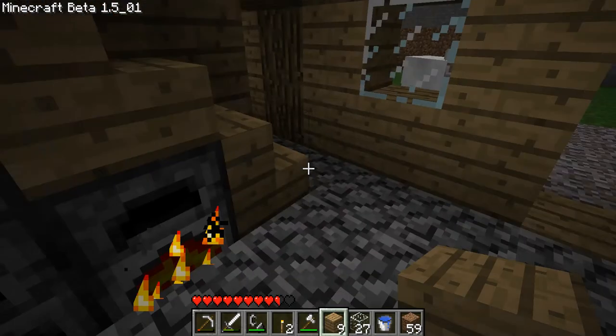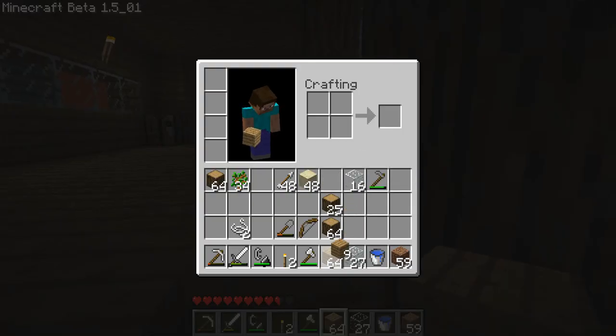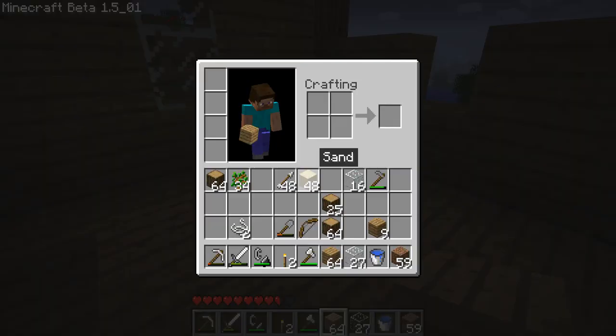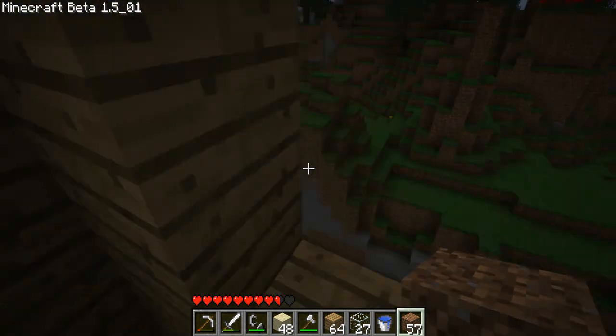Right, I've got a little bit of glass here, but it's not going to be enough. I'm just going to put it in my inventory for now. And also I'm going to need a little bit more wood. I put my planks in my hotbar. And yeah, I think that's pretty much everything I'm going to need, so let's go on with this then.